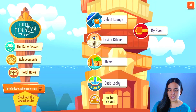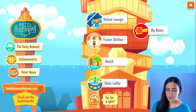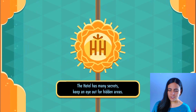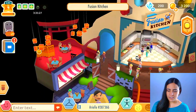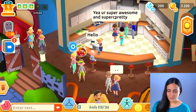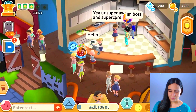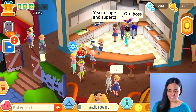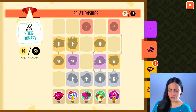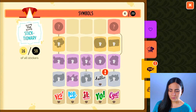There are some other areas that we can go to: we have the velvet lounge, the fusion kitchen, the beach, and the oasis lobby. I think that's where we were — at the oasis lobby. We're going to go to the fusion kitchen. Everybody's over here. People are actually typing. We have stickers like 'yo,' 'see ya,' 'hello.'